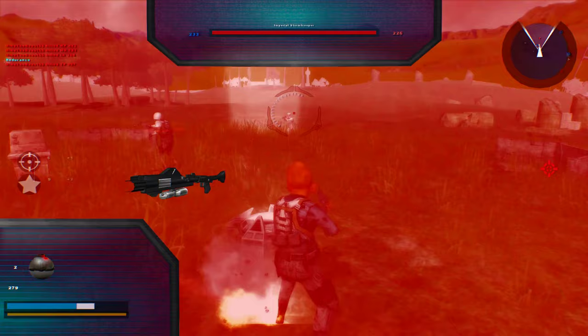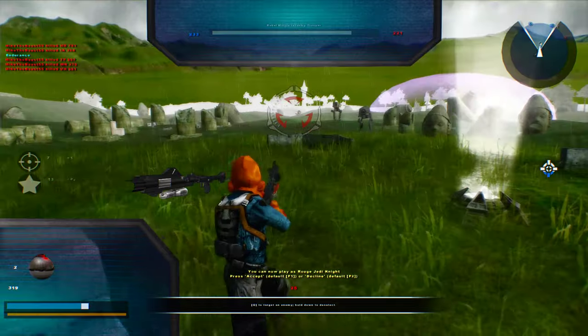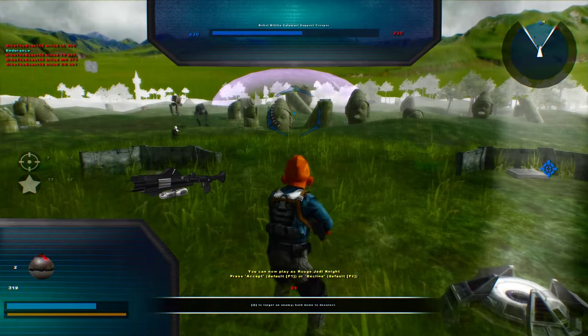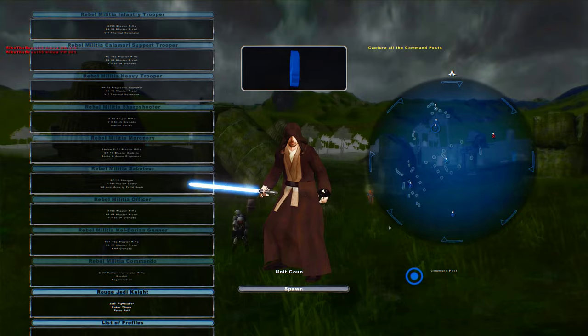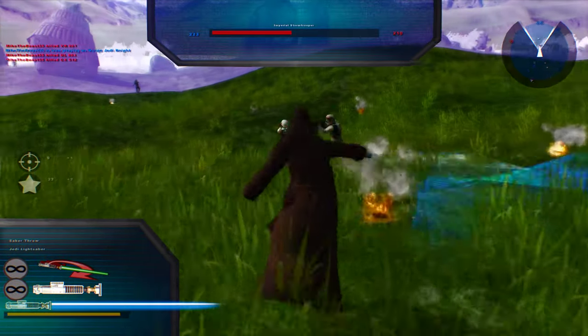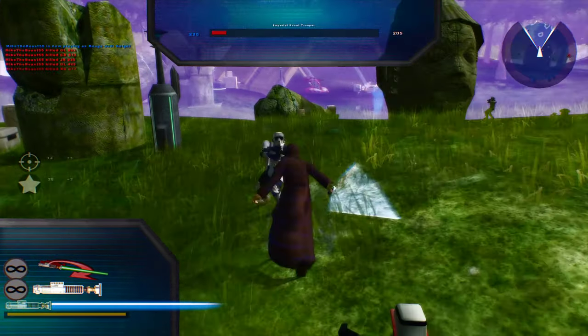I do like this Corrin-looking unit. Oh, it's the Rogue Jedi Knight again? Actually, it's a different one — I'm fine with this. He uses the Luke Skywalker voice lines.